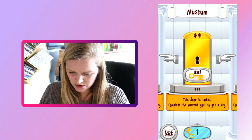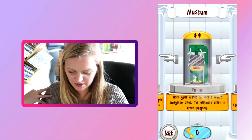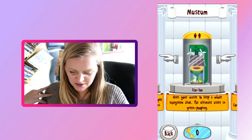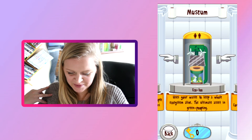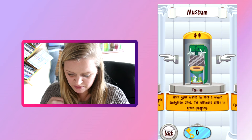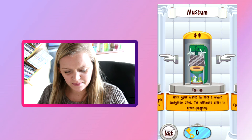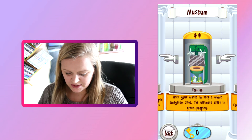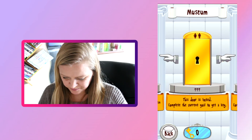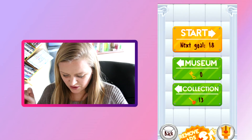Should we just unlock the next one? We got an eco loop - a little bunny rabbit uses your waste to keep a whole ecosystem alive. The ultimate asset in green pooping! So your poo goes down to this little bunny rabbit. The next goal is 18.